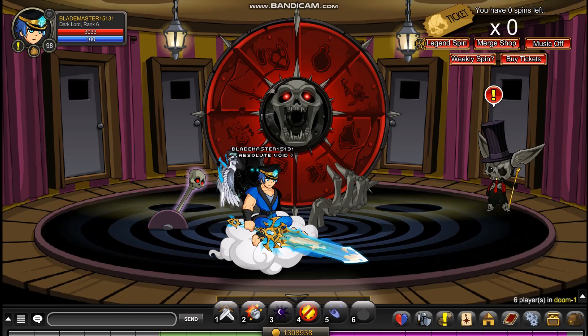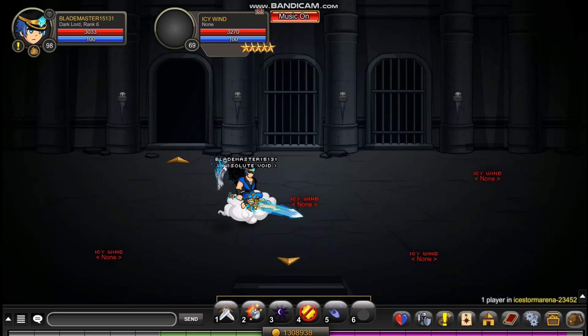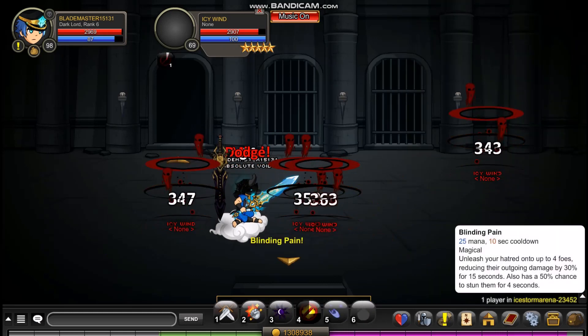I'm going to try and use it now. First, I'll try the four skill with the normal pet — I'm clicking the four skill and it's not working because this is not a battle pet. Now I'm going to try the battle pet. Let's try the four skill now — and it works.